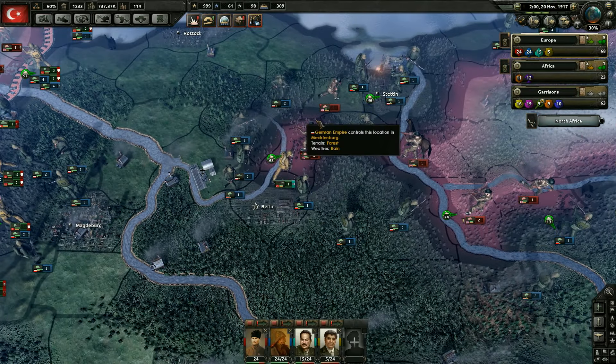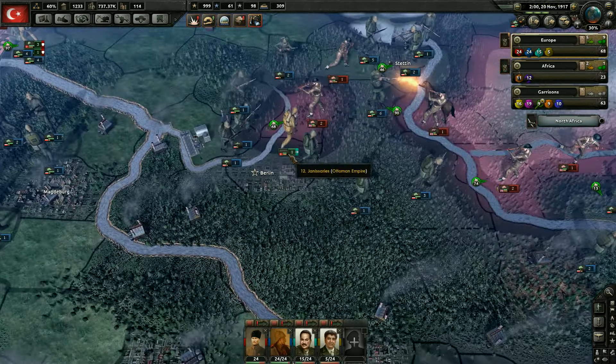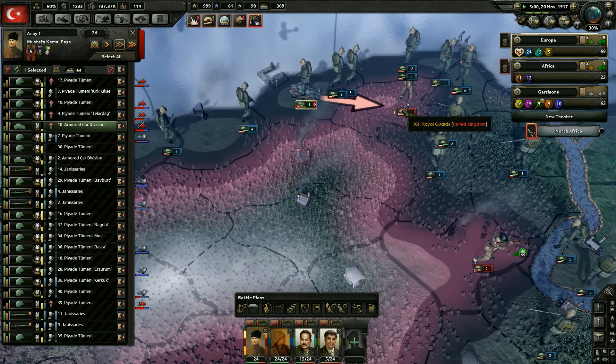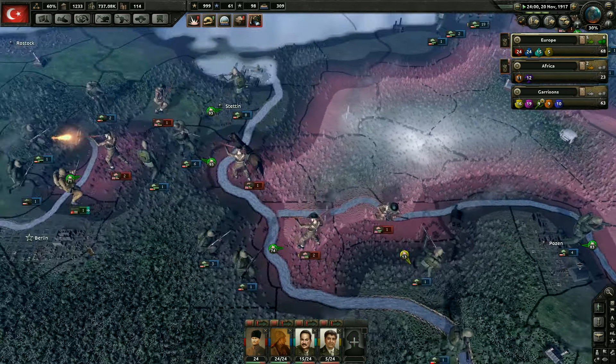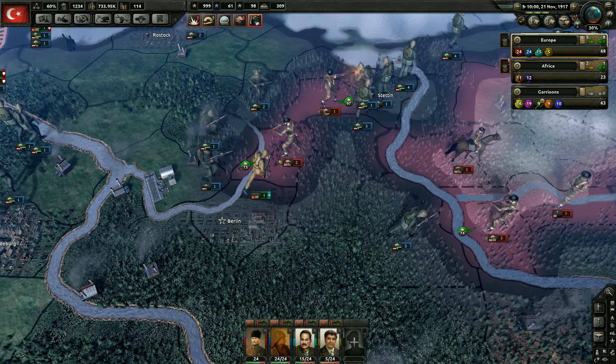These guys are gonna come take these out and then we're gonna have them march through here, take all this territory — just try and get it wrapped up as quickly as possible so that our AI allies are not too distracted with it.